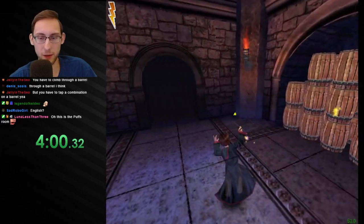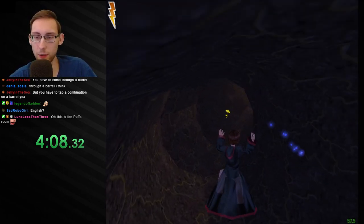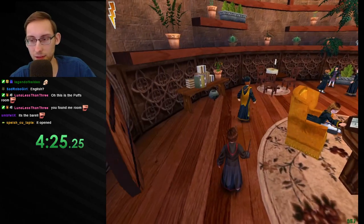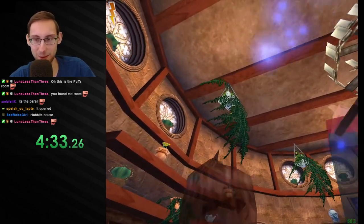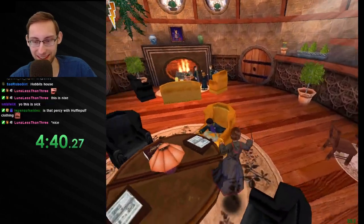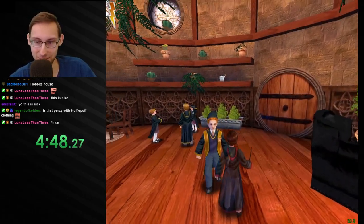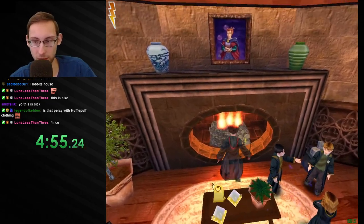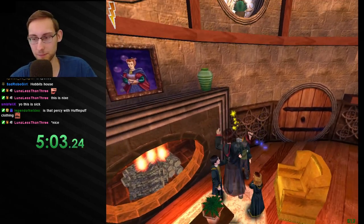I'm actually really curious about the common room now. What is this corridor? If it's in the dungeons it's really close to the Slytherin one — it's a hobbit hole. Oh, that is a barrel! Oh my god, that is good looking. Holy shit. There's gigantic seats. I think that is Percy with Hufflepuff clothing — he doesn't even talk to me because we have the invisibility cloak, I guess. Oh hey, it's a Helga Hufflepuff portrait! Yeah, this is cool — this is very pretty.